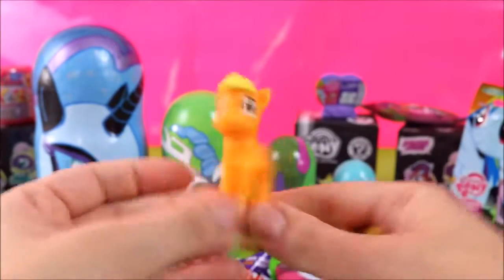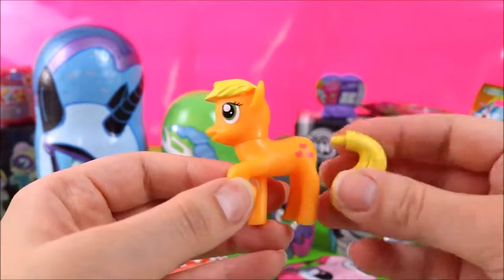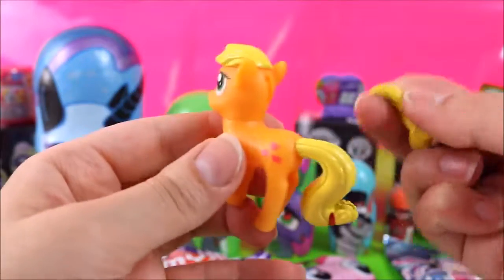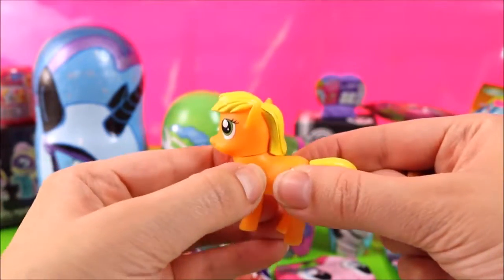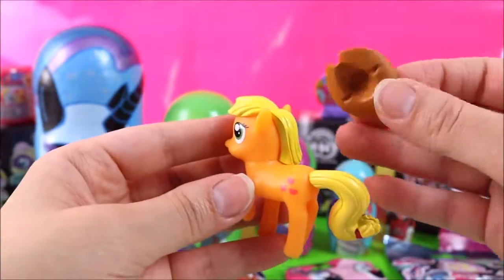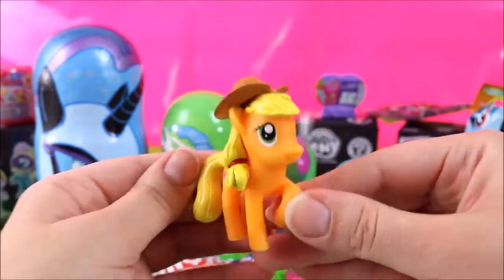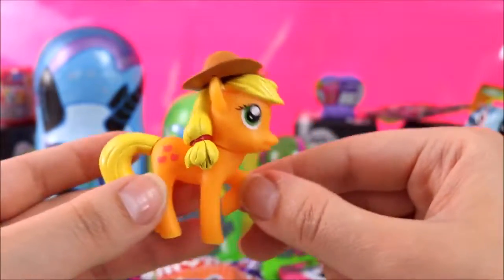Here we have the awesome Applejack and she comes with all her parts. So let's add her tail first. There we go! Is Applejack your favourite pony? Let me know! Let's put the rest of her mane. Her mane keeps falling off. But I just realised these are quite squishy and the head moves. I'm going to quickly put her cowboy hat on before her mane falls off again. There we go! Super cute! I love these vinyl figures! She's going backwards!